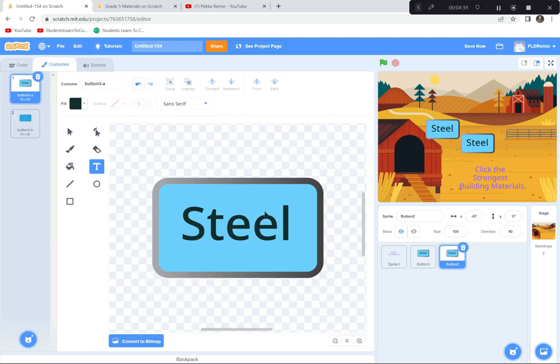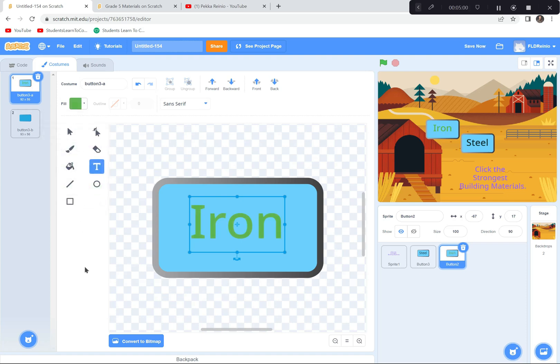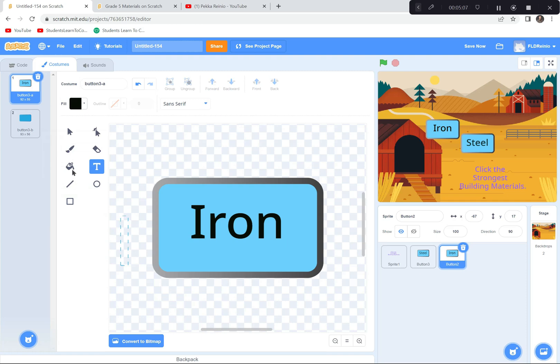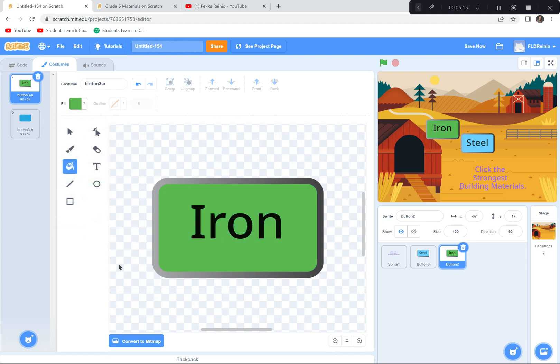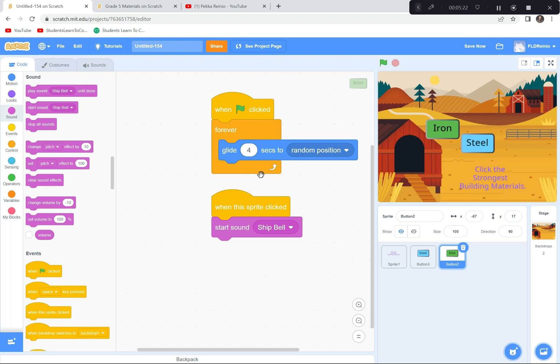I'll go to costumes, click on the word, delete it, and write 'Iron.' I'll move it so it looks nice, then change the button color to something greenish. I'll make the text black, use the paint bucket to fill the button in dark green. Iron is done — the coding is already there because I duplicated the Steel button, so it glides to a random position and plays the bell when clicked.